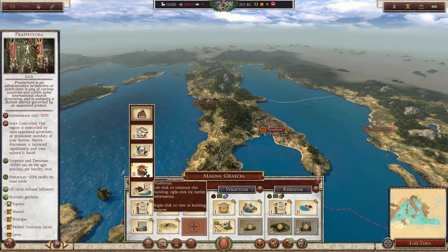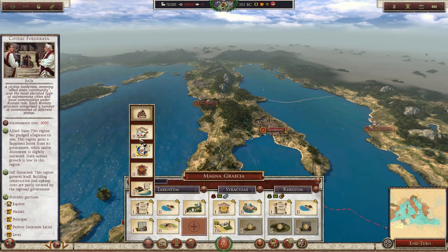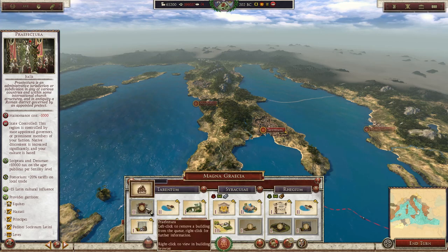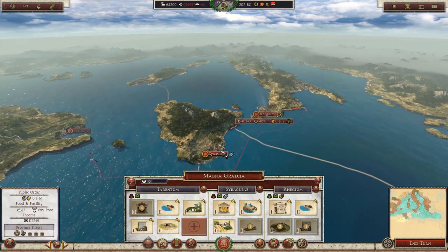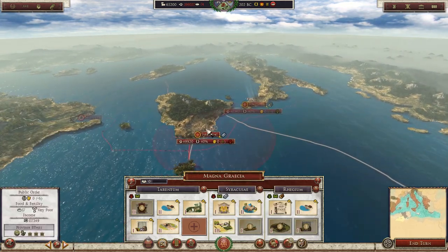I think making this very focused on being state-controlled would be a great idea, because at the moment it's currently being hit pretty hard by foreign culture. Let's go ahead and pop this building — it will give us a bunch more Roman culture as well as providing us with a nice garrison. I think that's going to be a good idea. We can always build a military building here a little bit later on.